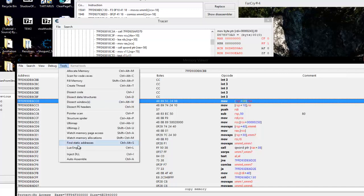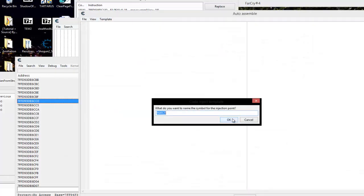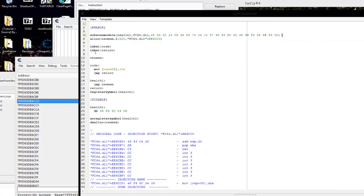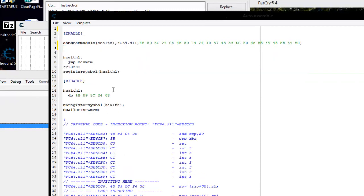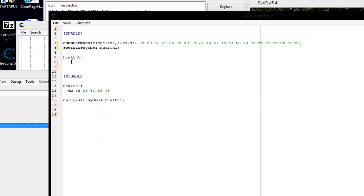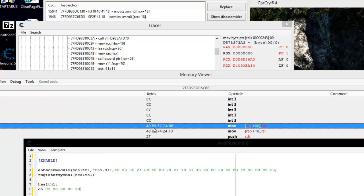Let's do our auto-assemble AOB injection and call it health1. Let it do its scans. We're going to take all the allocation stuff out - we're not going to allocate any memory for it. We need C3 and four NOPs. So that's what we're going to do: DB C3 90 90 90 90. Here's our opcode we need to knock out - here's the bytes of it - C3 and four NOPs just like that. We can assign that to the current cheat table.